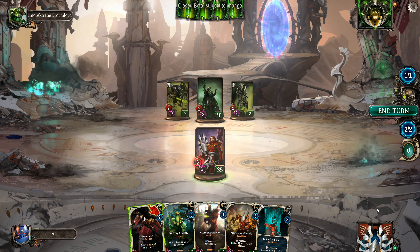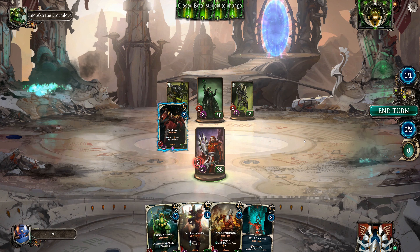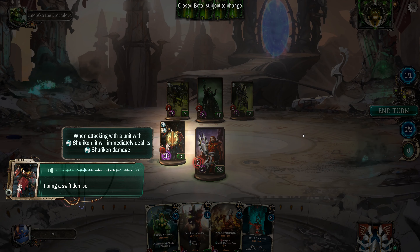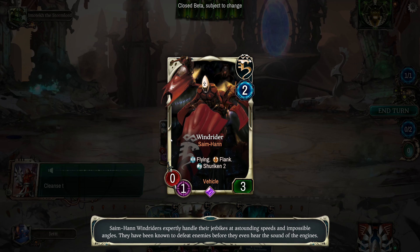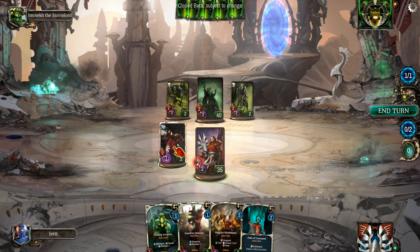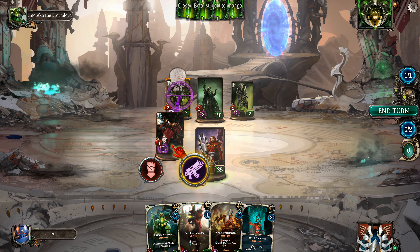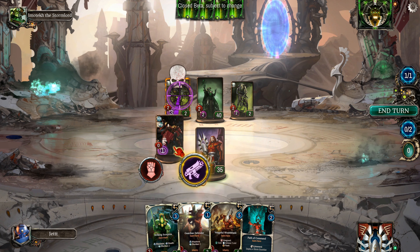This is a scripted tutorial. Just looking around the map. This is a vehicle. One of the special abilities of the Eldar are shurikens, and this is how it works: when he attacks, he's gonna hit this guy for two shuriken damage first — the shuriken damage is first before anything else.